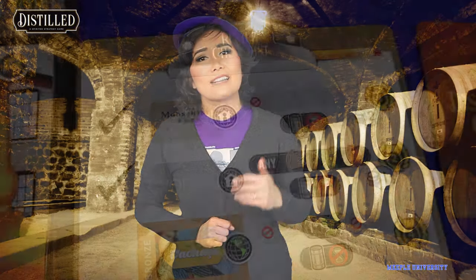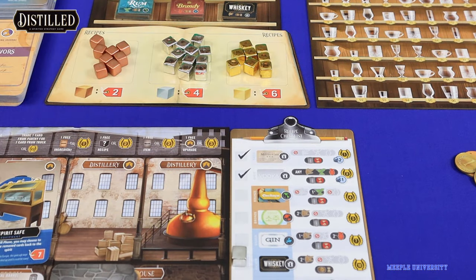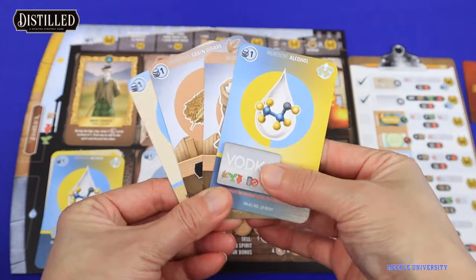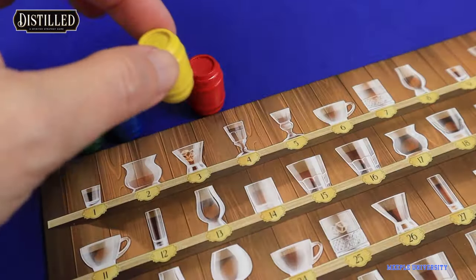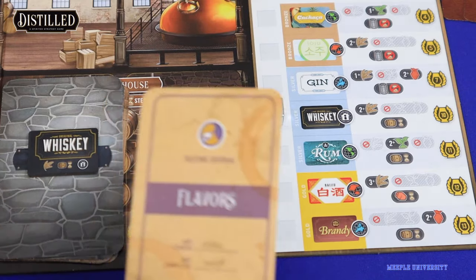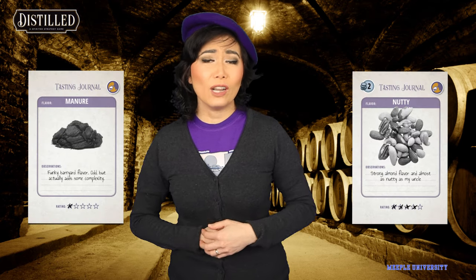You can always make basic moonshine or vodka, but for the more profitable recipes you need to have bought the recipe. Add the correct ingredients, and also extra ingredients to the mix to mitigate the potential loss of ingredients. Then you sell the spirit for money and spirit points. The better ingredients or bottles will give you more points or money. Or some spirits you must age, in which you add one flavour card each end of the round randomly — giving you a hint of grassy, nutty, or manure flavour. They all give you points.